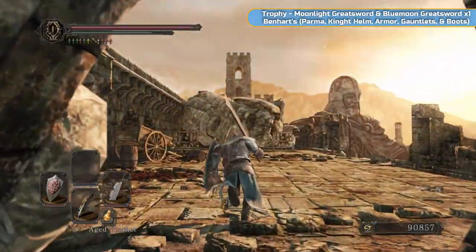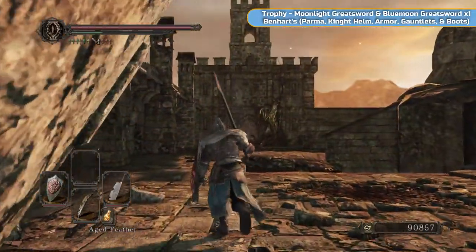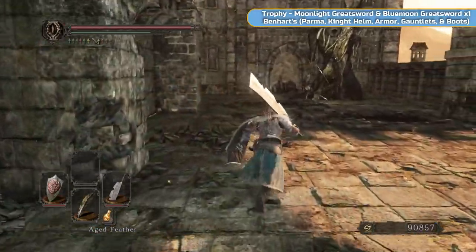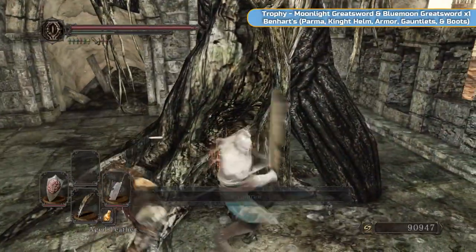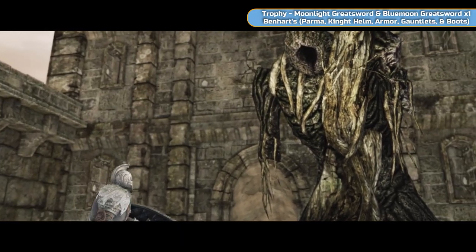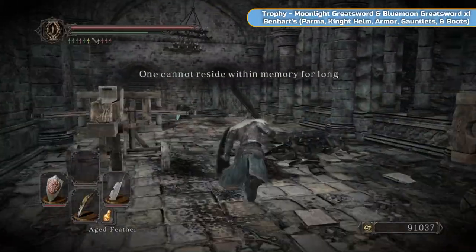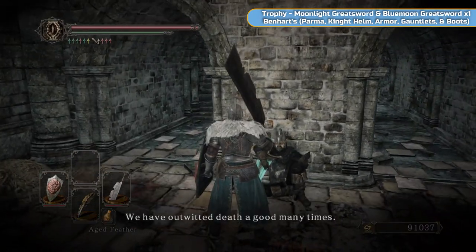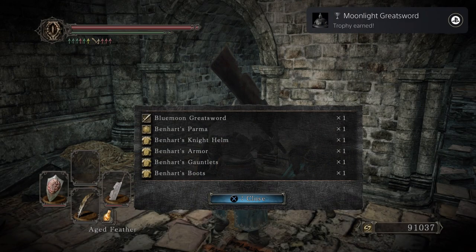We're going to do the longest DLC last and do the two shorter ones first. They're only shorter in the fact that we're not going to fully do them — but we need to fully do the Iron King DLC to get everything we need. We're going in to get sorceries and certain spells. So we're back in the Memory of Oro — speak to Ben Hart. He's going to give you all of his gear, and you get the trophy — that's the most important part.